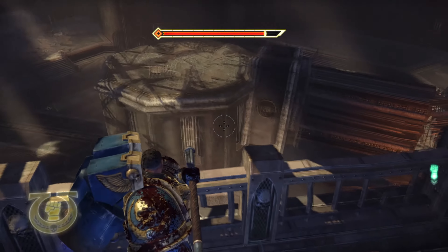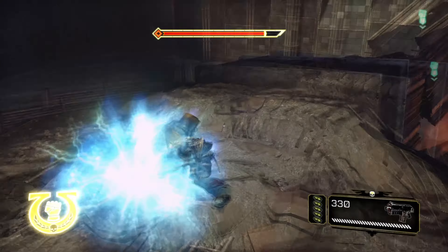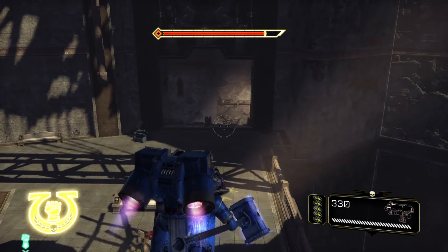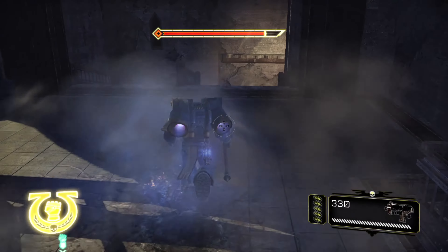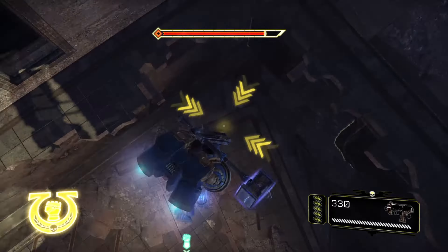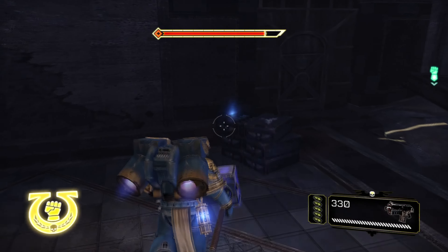After you deal with the orc psyker, this is where he will spawn. That is where you need to go, and you're going to want to head on over here to the right — and over here you have a dead end. There we go. You also have some ammo over here.